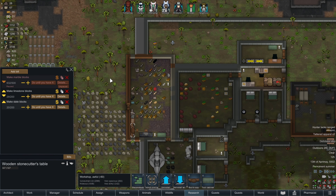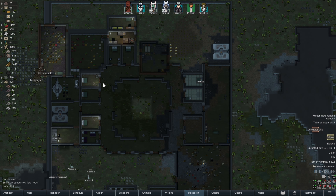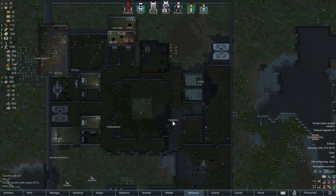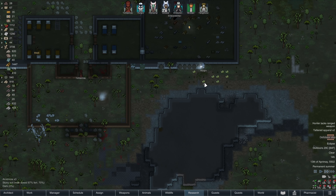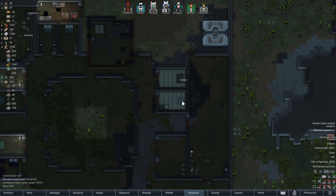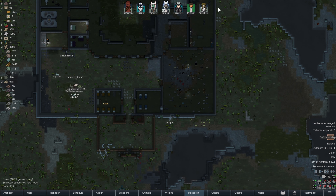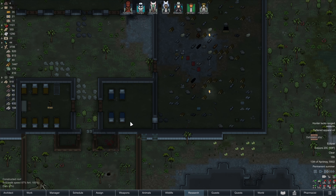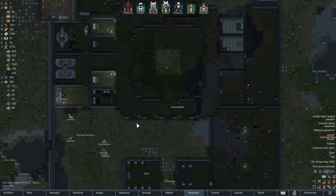I also set up some limestone blocks and slate blocks to be done — we'll need a lot of limestone for flooring in different places. We've got seven people now, eight once Black joins, so our hospital is a little on the small side. But I think with the Force healing and everything we should be okay — it's just a matter of if we get a massive outbreak of the plague or something like that. We'll just cross that bridge when we get to it.